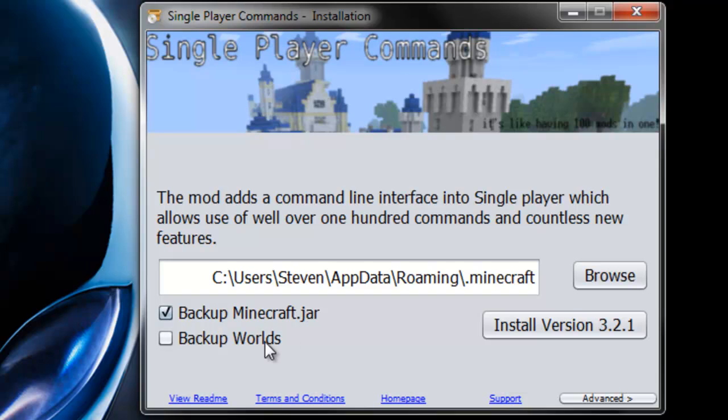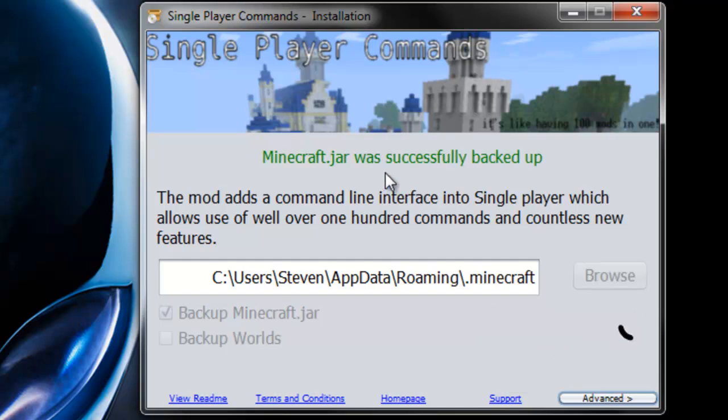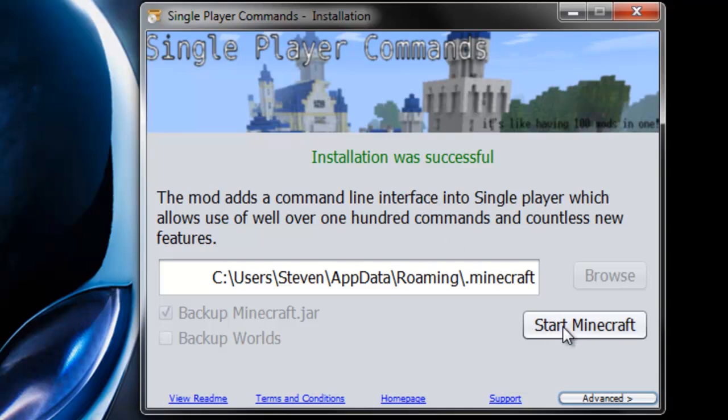You'll have options to back up your world and back up your Minecraft jar — I recommend leaving 'Back up Minecraft jar' checked. There's generally no need to back up your world as long as you don't use destructive commands like '/atlantis', which can crash your game. Once the installer is open, click the button to install version 3.2.1 and it will back up and mod your Minecraft jar automatically.